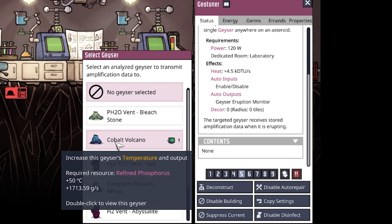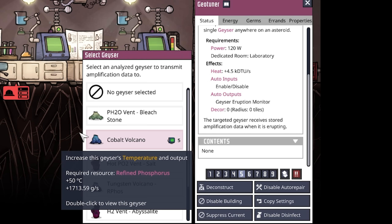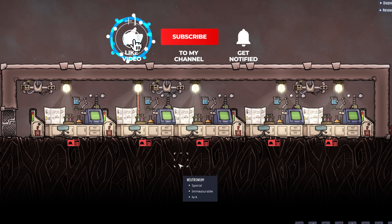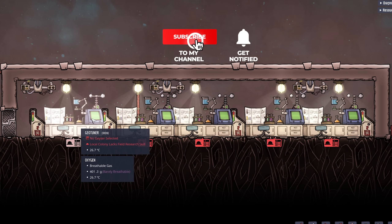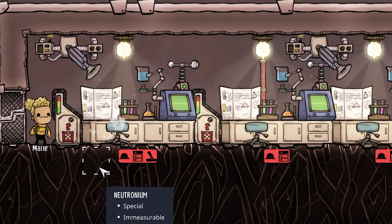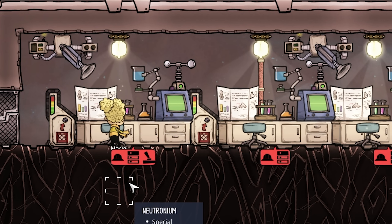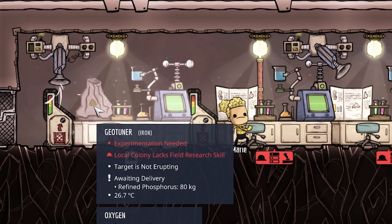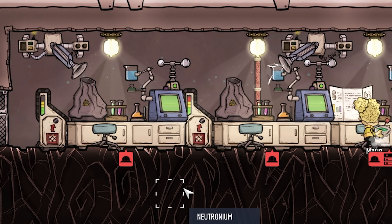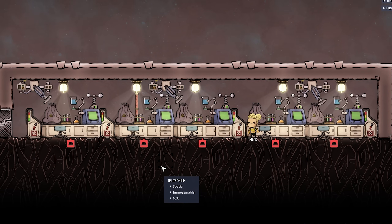On each and every one of our five geotuners I'm going to select our cobalt volcano. This one is already selected, but when I play the game absolutely nothing is happening. The reason is that these are buildings that do require dupe labor. Right here we have our duplicate Marie, and currently she has no skill points. Even without skill points, Marie can come by and load in the recipe — and we can see the animation showing what geyser we are selecting, in this case our cobalt volcano.